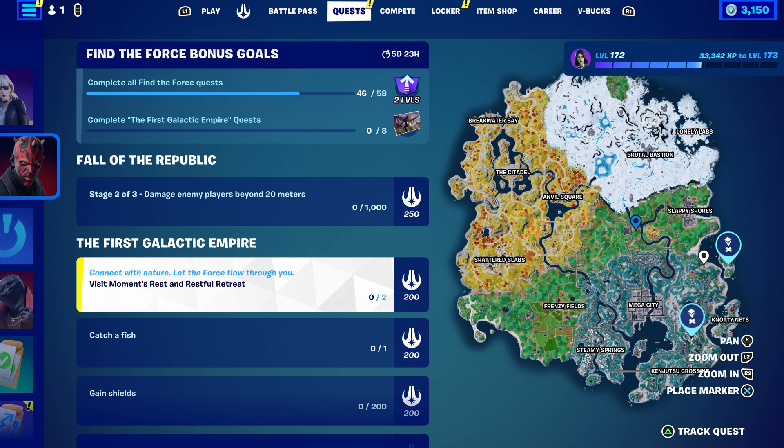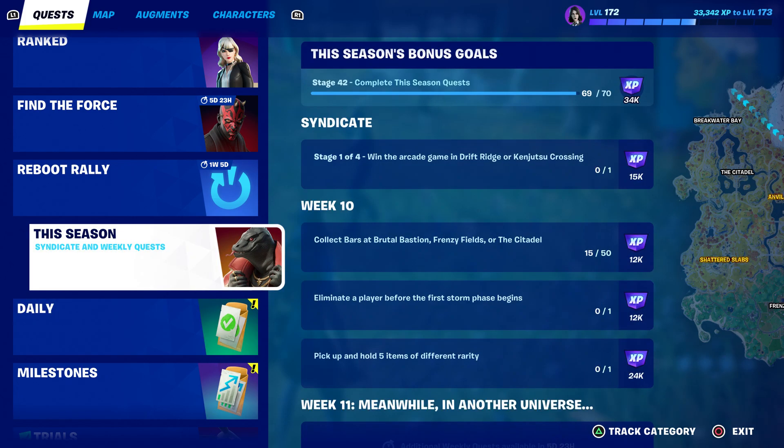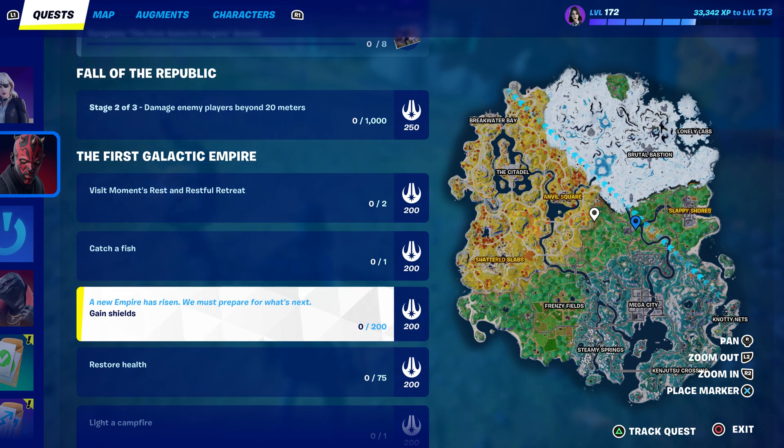We're going to visit these two locations right here. One is called Moment Rest and the other is called Repeat Retreat — I think it's called Retreat. We could definitely do those. Then we could do the Caches of Fish, which should be right here. And then we also need to gain shield.